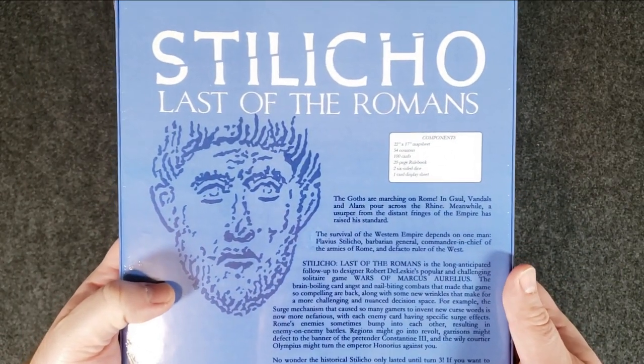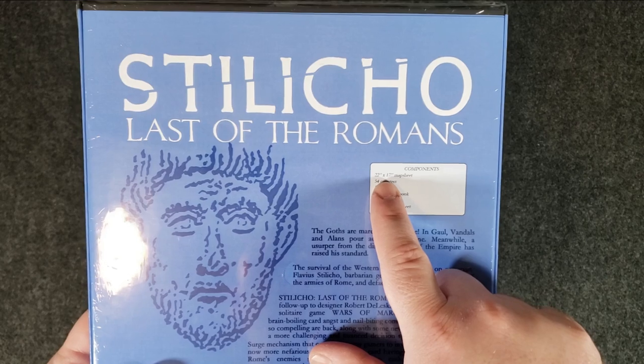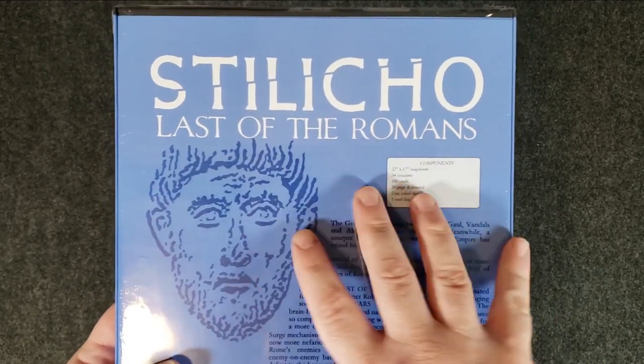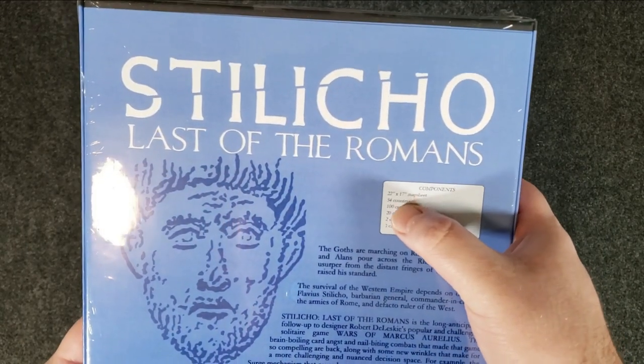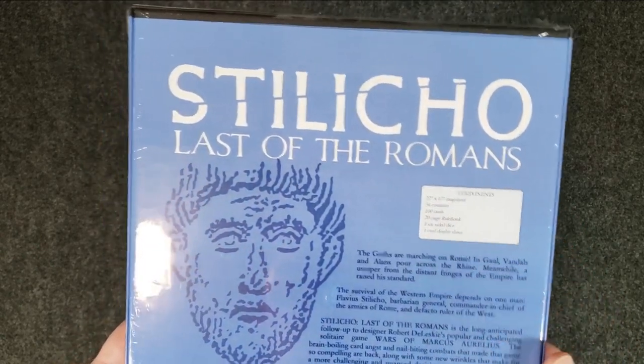Let's go ahead and take a look at the box. Stilicho: Last of the Romans — we have a medium-sized map sheet, 54 counters, 100 cards, a 20-page rulebook, two six-sided dice, and one card display sheet.